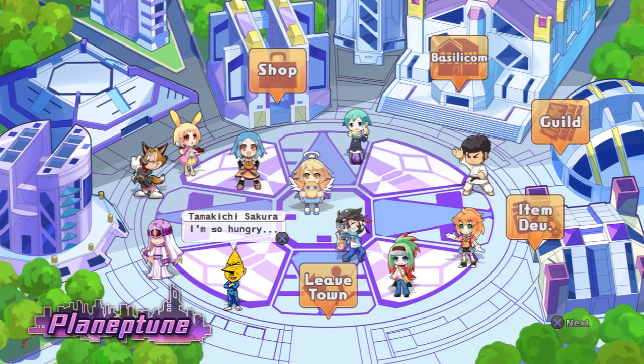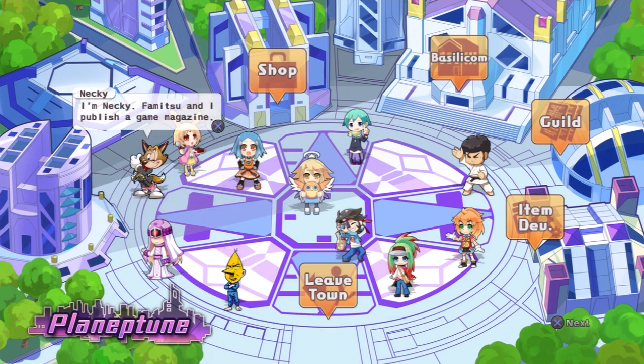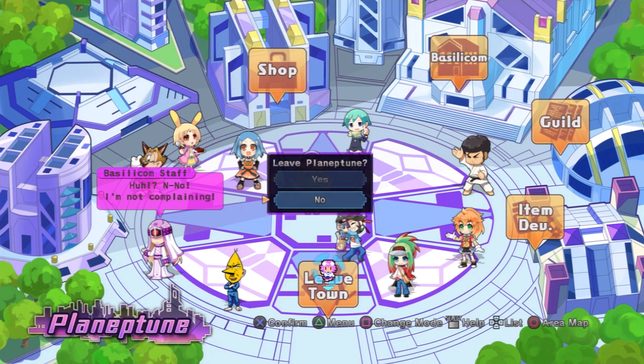Obviously this guy, Tamakichi Sakuro, is supposed to be Mr. Onion from Parappa the Rappa, if you've ever played that game. And there's not a whole lot here. This might be Bubsy Neki — Famitsu published a game magazine. I don't really know if that's supposed to be somebody — maybe Tails from Sonic or something like that.